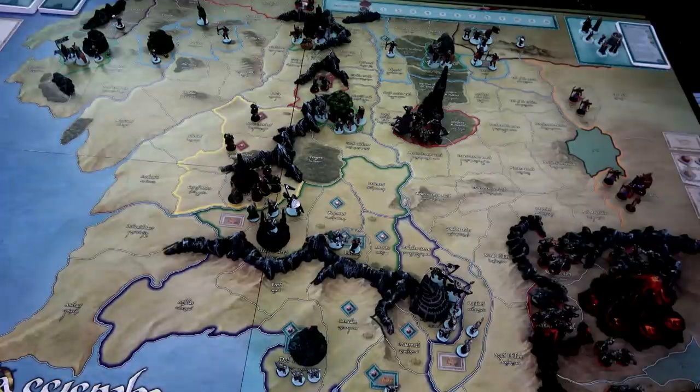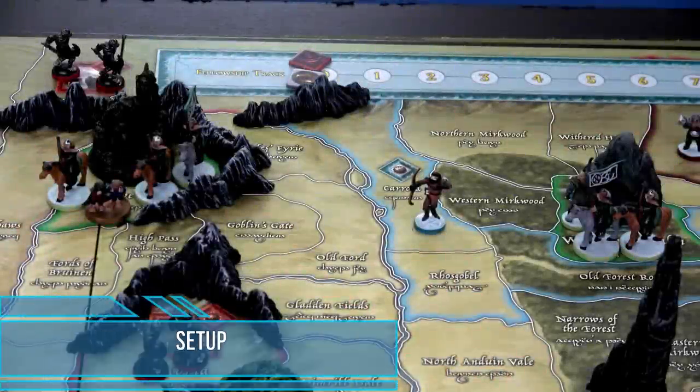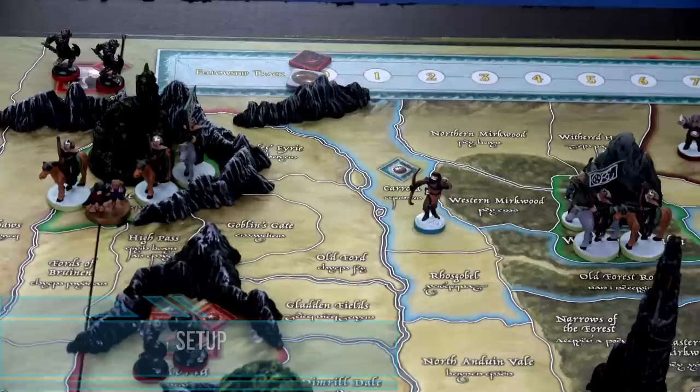With that, let's go ahead and jump into setup. On page 16 of the rulebook, it'll state where all starting troops will be placed out on the board. You have a total of four different Free Peoples nations and three different Shadow nations.